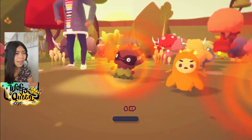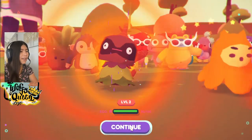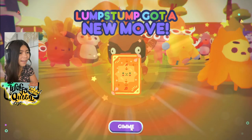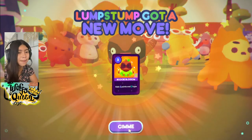Stumpy earned 53 XP — another level up, level two! New move: Boogie Blossom — gain six points and two hype. Wow!